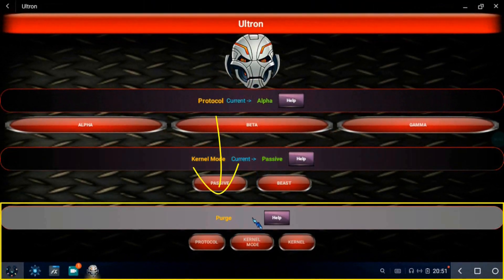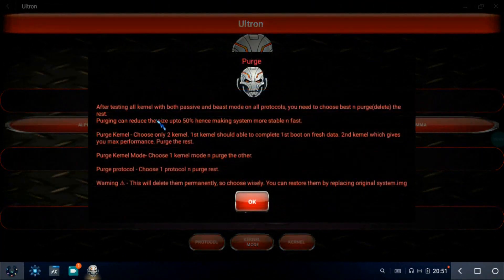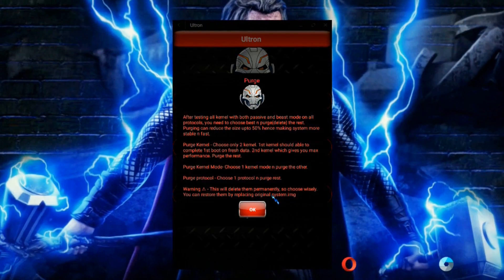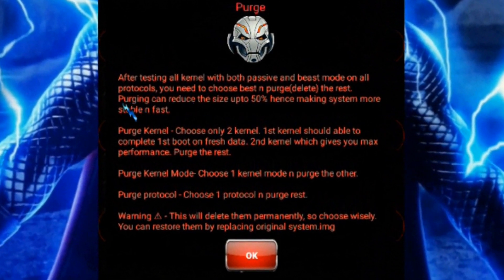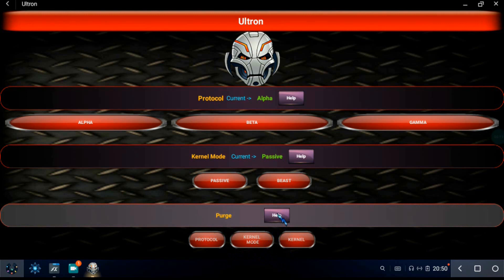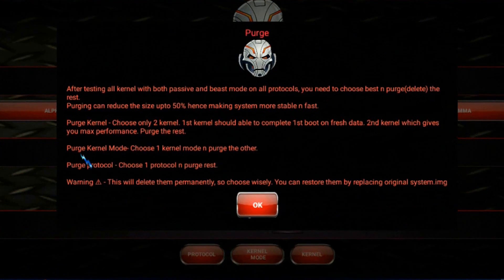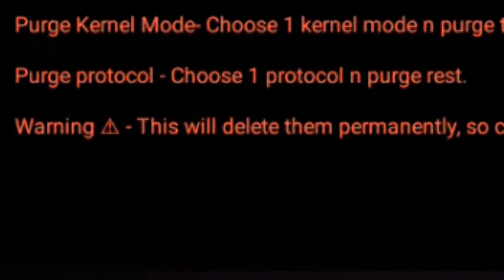The third block is to delete those features which you don't need. Purging can reduce OS size by up to 50%. Clicking the kernel button will show you all the pre-installed kernel list. You can delete them by clicking on them. But you must do this only after testing PUBG performance for at least one TDM on all kernels with passive and beast mode on all protocols. Then you have to choose only two kernels: first, which can complete boot on fresh data; second, which gives max performance. Caution — after purging, only the current mode will be saved and the rest will be deleted permanently, so you can't switch back. If you want to switch back, you have to use the original system image.